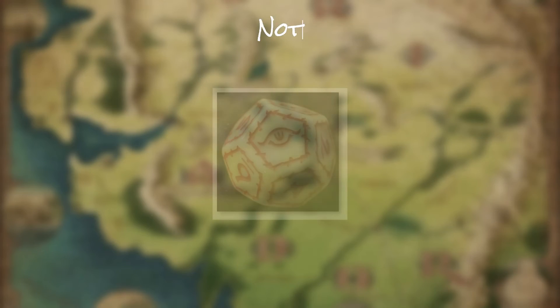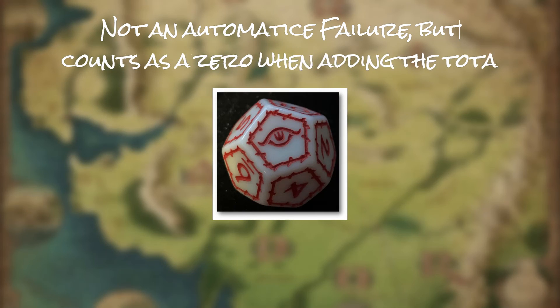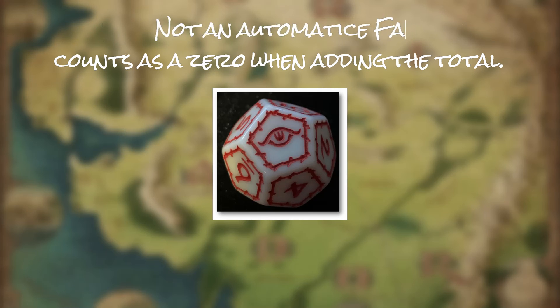There are special triggers during combat when Tengwar icons are rolled on a successful attack, and we'll cover that in a later video. If a player rolls an Eye of Sauron on the Feat Die, this is not an automatic failure, but it counts as zero when adding up the die roll result. It definitely hinders the ability of the player hero to succeed, however. There's more to rolling an Eye of Sauron, but we'll touch on that in a later video regarding Eye Awareness.